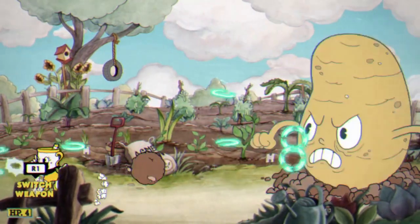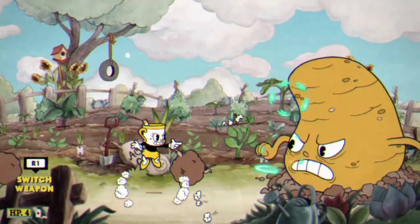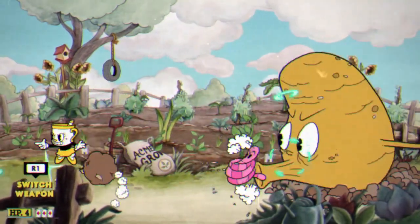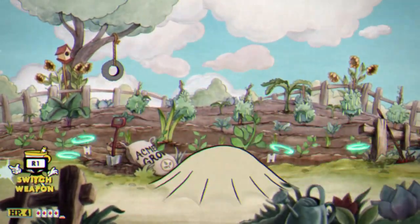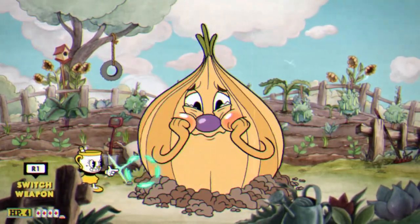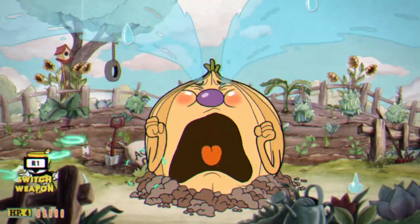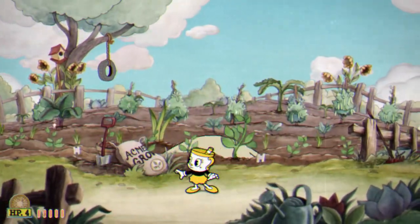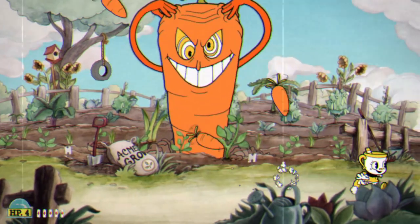For the next achievement, this is going to be the Golden Touch achievement. This is earned by defeating any boss with Miss Chalice's super. It doesn't matter which super you use, although obviously only the first and third one can do damage. To get this easily, go over to the Root Pack boss fight and save your super for the final phase. You can use some special attacks to get them down faster. During the final phase, change to the charge shot and shoot the carrot ten times.